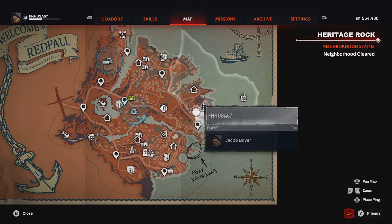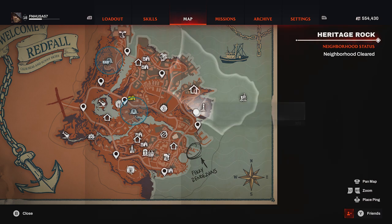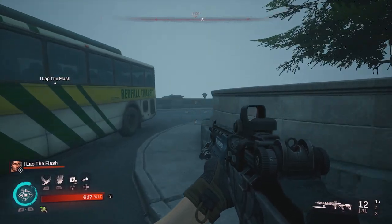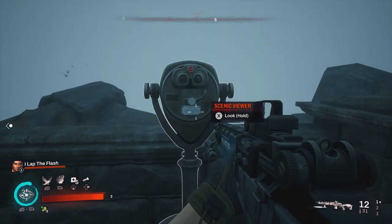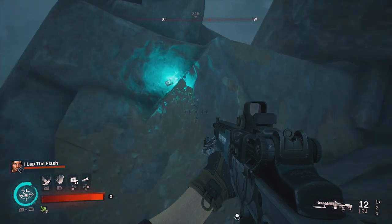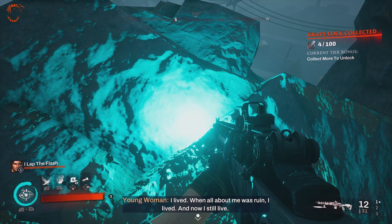For our next collectible, you'll be looking for this tiny little circle on the map next to the Heritage Rock lighthouse. The closest fast travel point is the Heritage Rock safe house. Follow the dirt path up until you reach this green bus, proceed to the scenic overview binoculars, then slowly proceed towards the edge of the cliff and slide down to locate and pick up your grave lock.